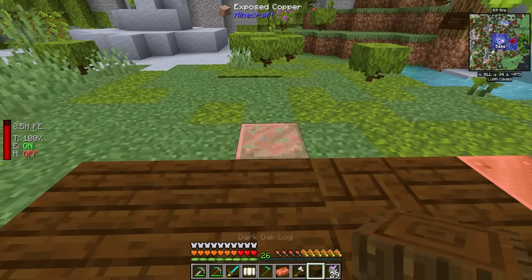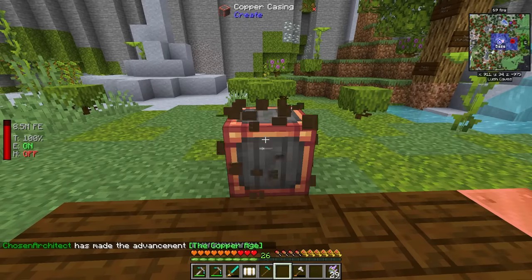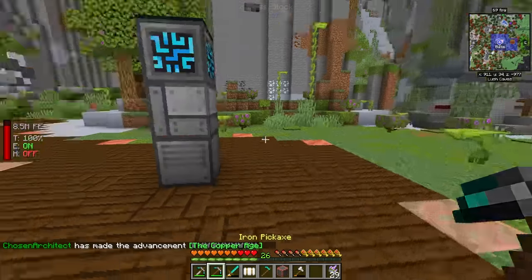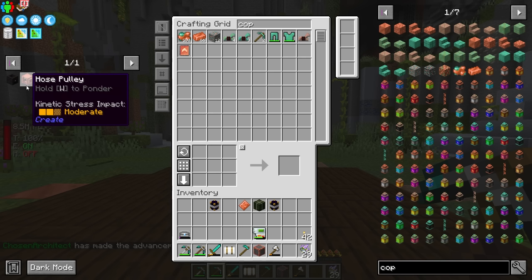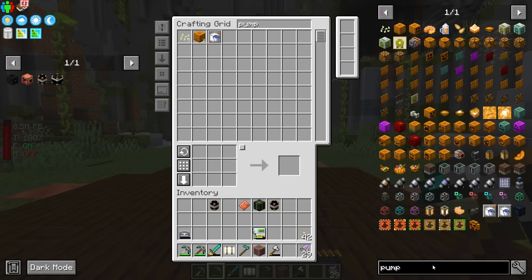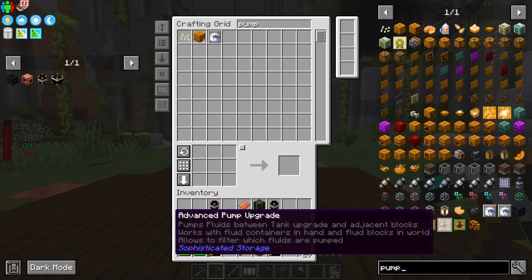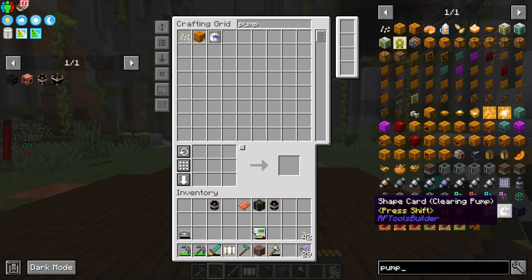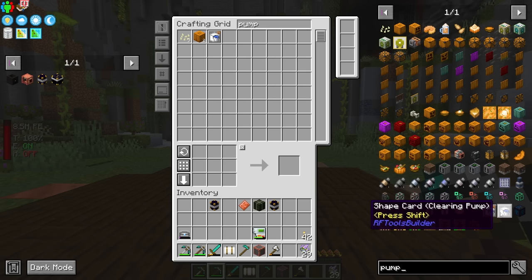There's one other item we'll need — a stripped log where we place copper on it to get a copper casing. This is one of the main components of the hose pulley. The hose pulley has been sort of a fundamental part of mod packs since Create's creation. There are other pumps too — like the Range Pumps mod or RF Tools — that can gather lava for an extended period, but they don't do it infinitely.